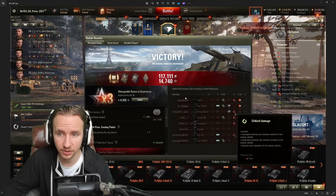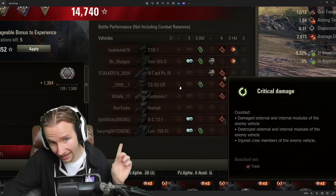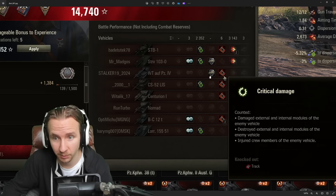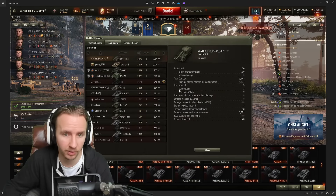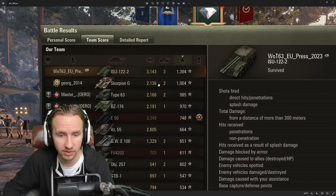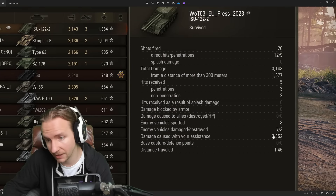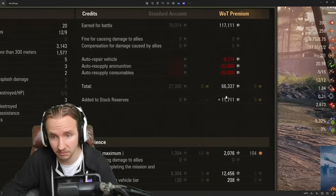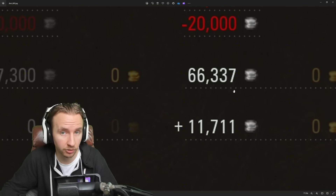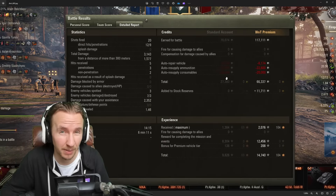This ended up being an ace tanker game for the ISU-1222. Unfortunately I hit the tracks of the WT auf Pz. IV with the blind fire rather than the STRV 103-0. Still, 3,000 damage dealt — more than anyone else on my team — not bad for a tier 10 matchup. We also got 2,300 assistance damage because this vehicle likes to push forward. And as a premium tank, it makes good credits even when fully resupplying premium consumables, even with the gold rounds fired.